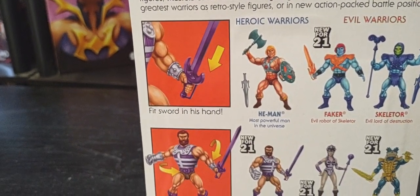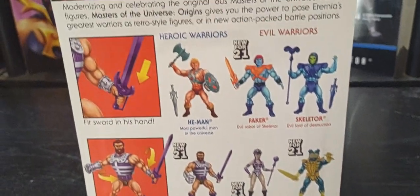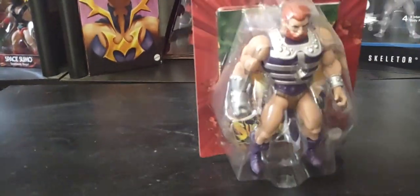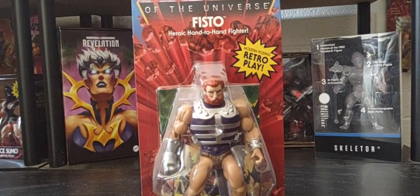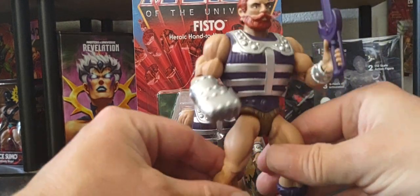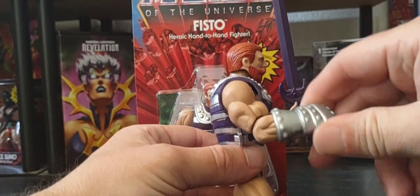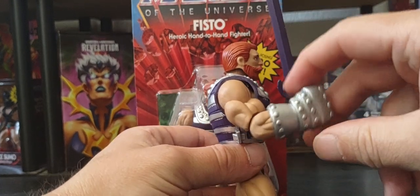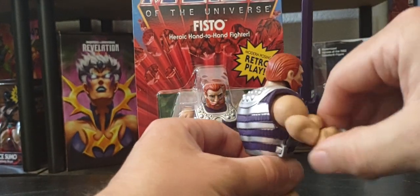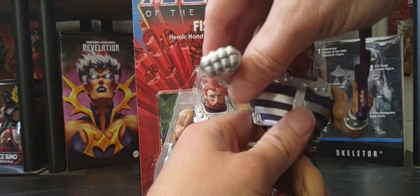Here's the loose version of him. Now unfortunately, in the original vintage Masters of the Universe line, his hand would go up and down — you could press it — but you cannot do that with this version. It would have been cool though. I would have liked a twist action where you could twist the body and have him punch like that.